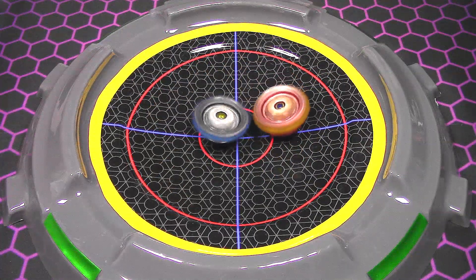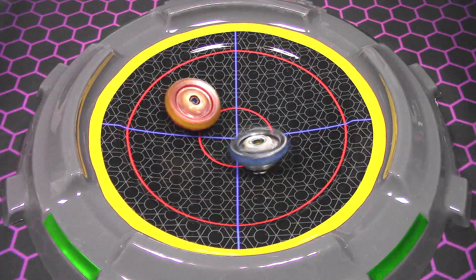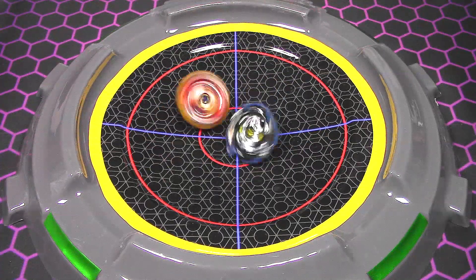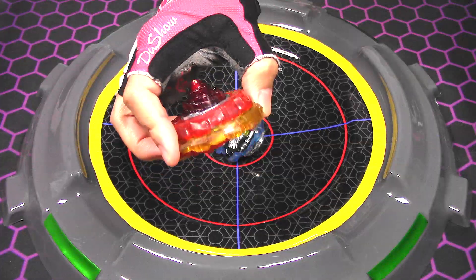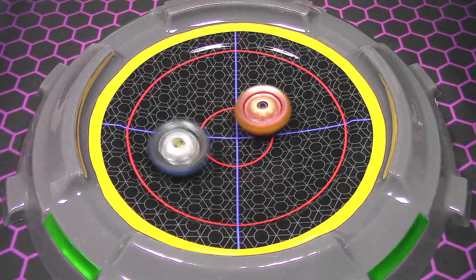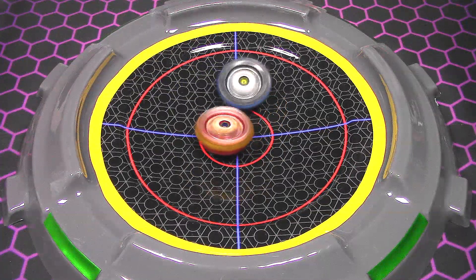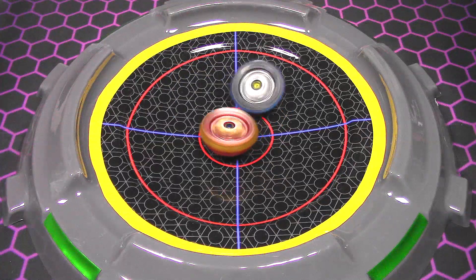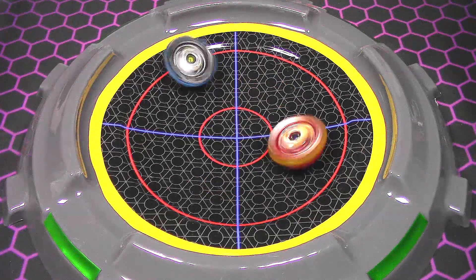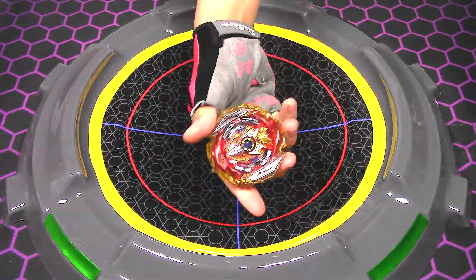Looks like Defense is just circling around — not a lot of movement in this round. It does look like the blue Attack one is losing a lot of balance. And your winner is Defense. Three, two, one, go. The Attack version, because it has the other parts, just does not have enough weight to it. Defense wins.